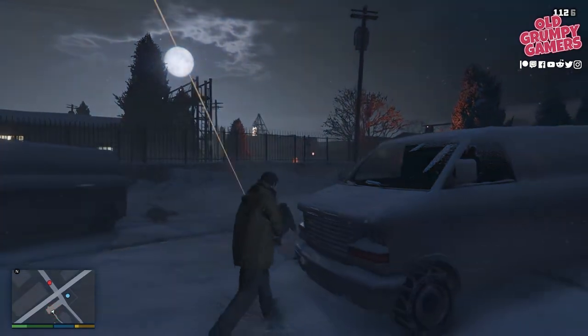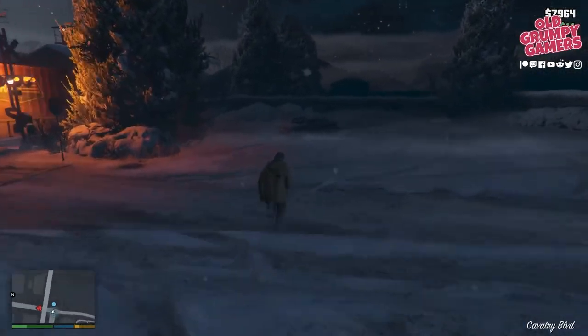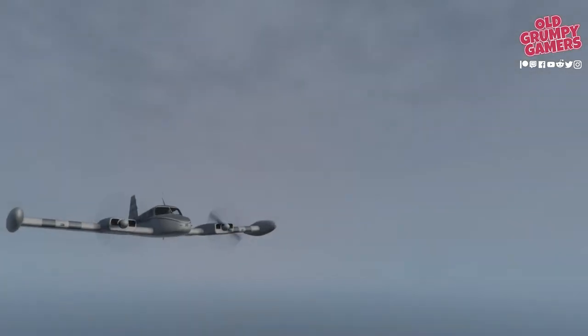That's him sorted. The cars on the left there - don't worry about them, just head straight for the vehicle. Get in, skip the cut scene again as soon as it comes up, and we're auto-swapped back to Trevor.